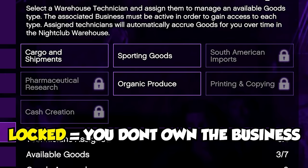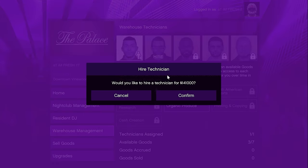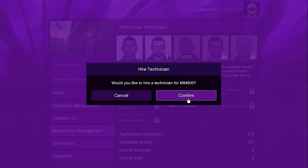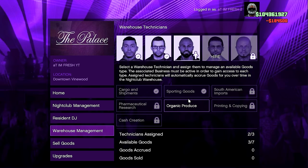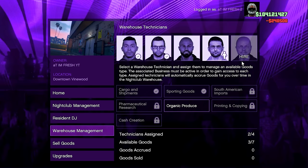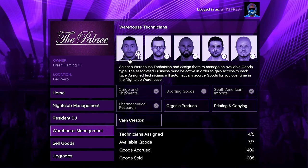The only way to unlock a locked business is by purchasing it. When buying technicians, I only recommend buying the same number of technicians as businesses you have unlocked. So if you only have three businesses unlocked, buy three technicians. If you have all businesses like me, buy all the technicians.